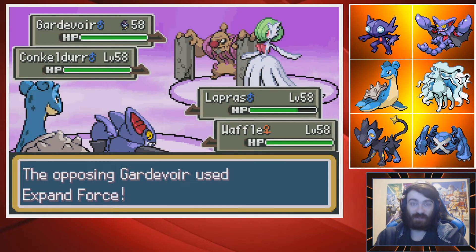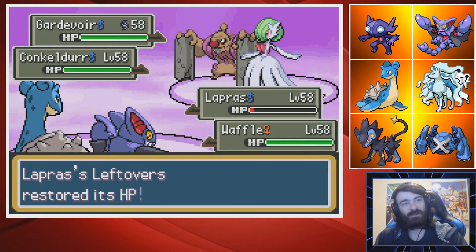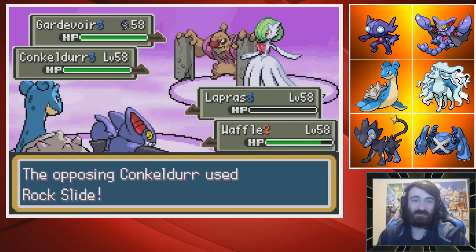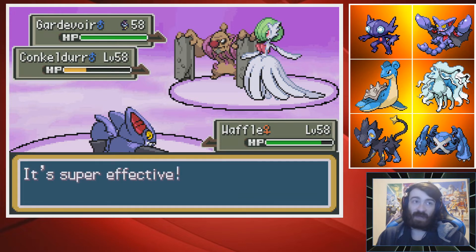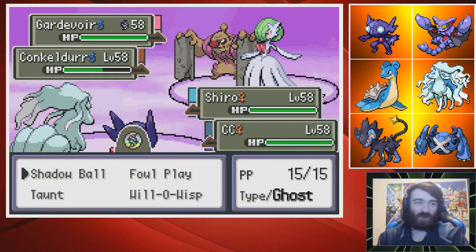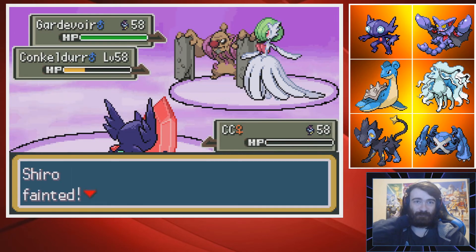Lapras flinches — Expanding Force. That dumb move. They're just going to one-shot my Lapras because the power of that move is so much damage — our Lapras is so tanky and it's still that much damage. That's actually such a stupid move. We'll try Acrobatics on the Conkeldurr for damage — respectable damage actually. But then Expanding Force again, and that's kind of what I've seen it do. It one-shots my Pokemon — I have to accept that. Let's give this another attempt where we don't let Metagross get screwed over.